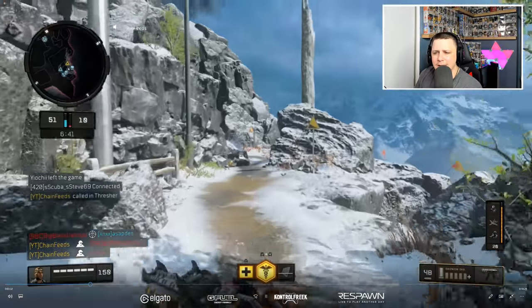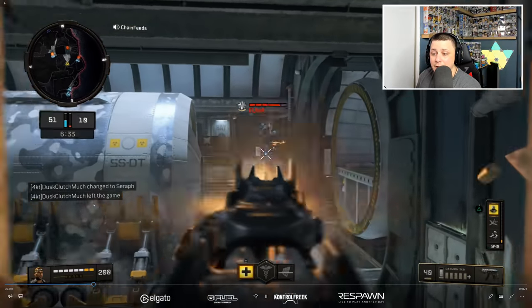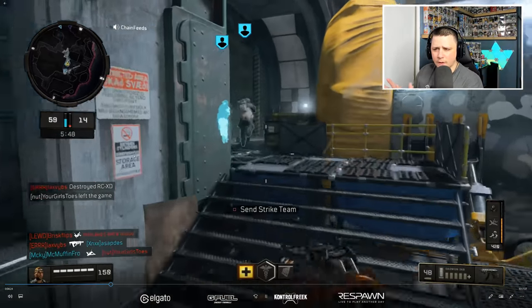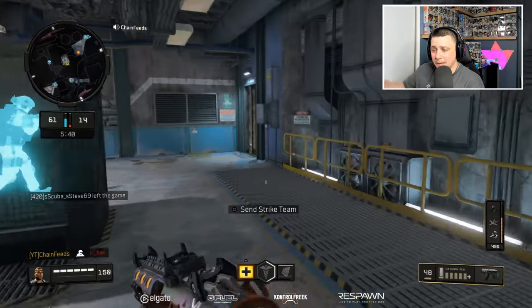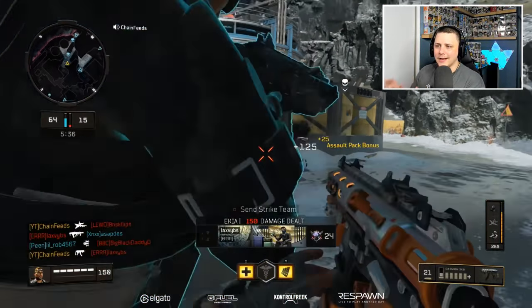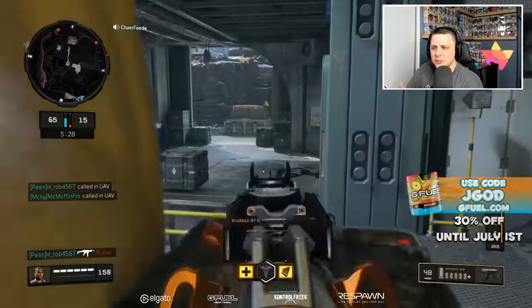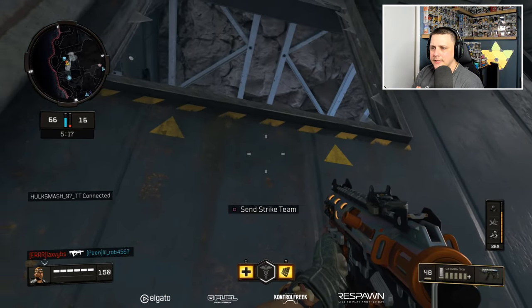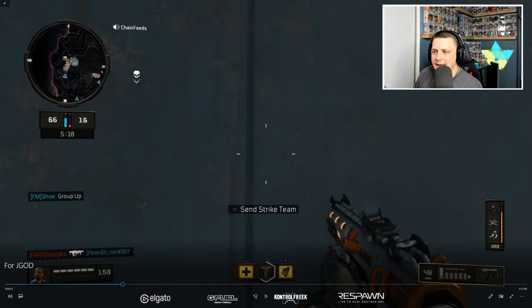He comes around in a perfect flank and you can see him moving with his strike team, because the strike team will give people's position away. Multiple players have left the game. Everyone is kind of posted up in the middle now — a result of all those streaks coming in, because if they sit out in the open they're going to get killed by the Thresher, Strike Team, and Sniper's Nest. Looking at the mini-map, he sees a guy coming up and times it perfectly to pre-aim the doorway.